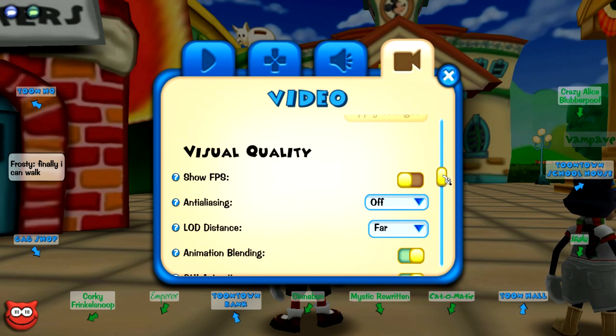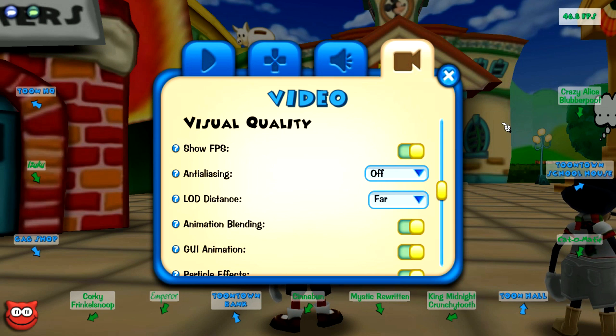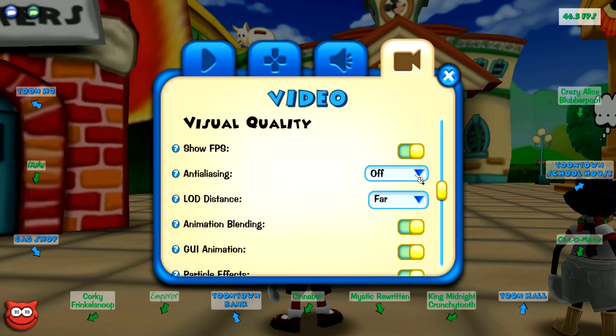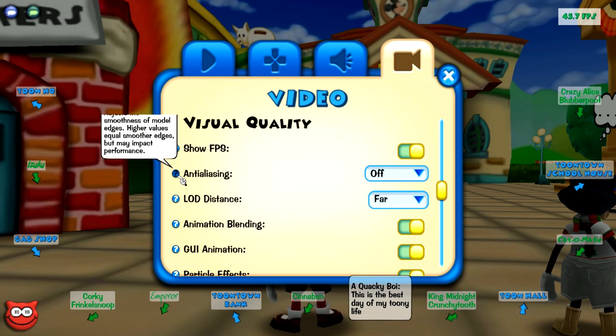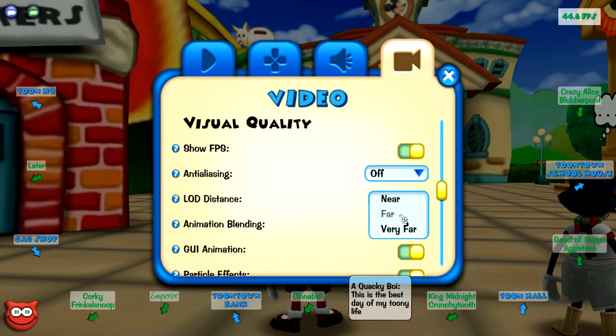Under the video tab, they added a bunch of ways to change how the game looks. You can put these options at higher settings for a better-looking game, or at lower settings to make the game run faster. Personally, I didn't notice much of a difference between the low, medium, and high settings, but that could just be my monitor. Another cool addition under this tab is an FPS counter, so you know how many frames your computer can handle with your current settings.